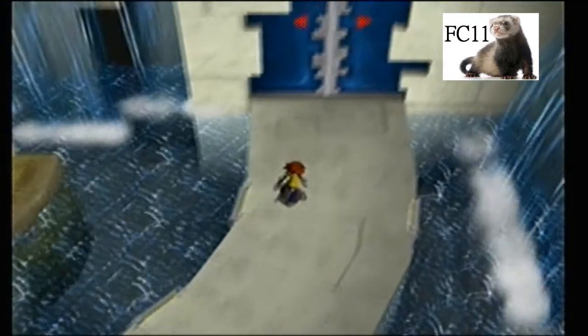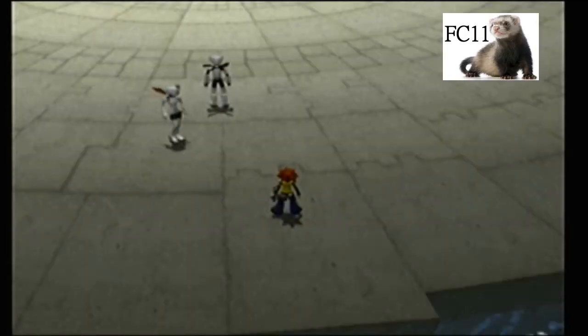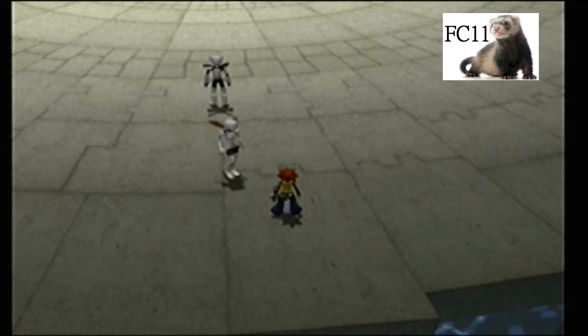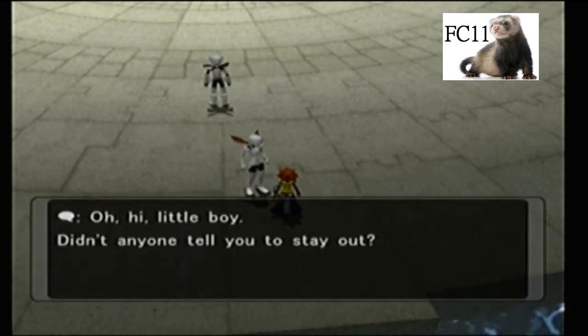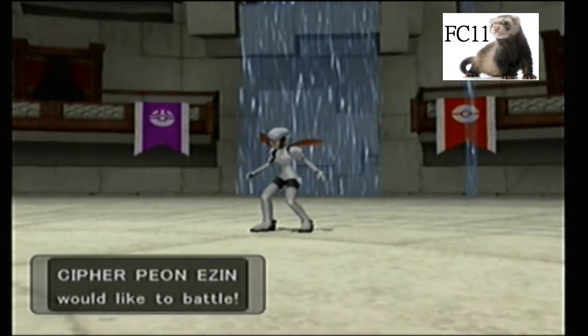Now we are entering the Colosseum thingy that's up there at the north side of town. There are two Cipher people right there. We're gonna fight the lady first, and then we're gonna fight that guy over there just standing there. Let's watch this fight.